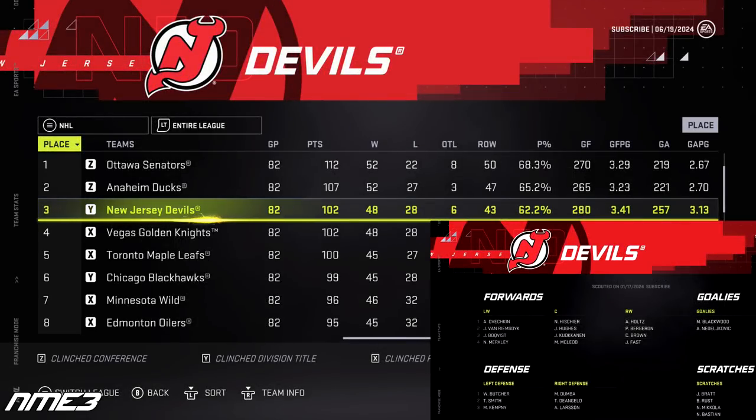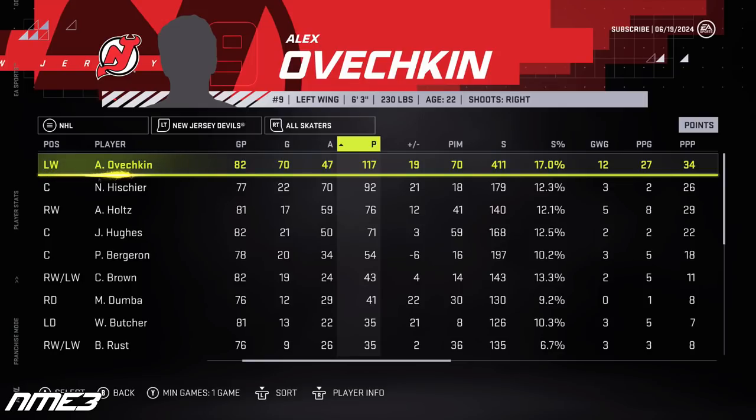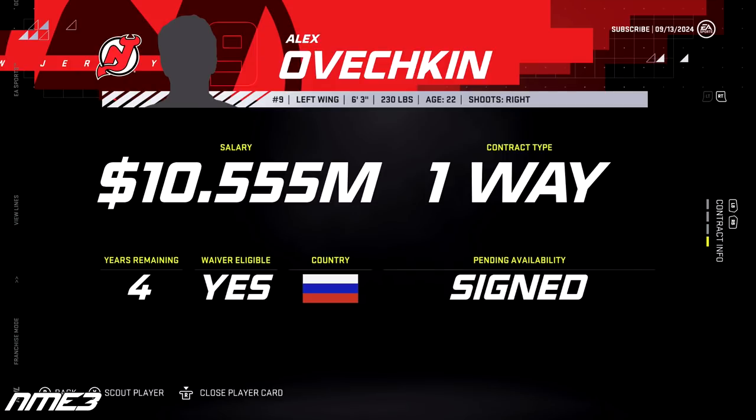New Jersey has a huge season finishing 3rd in the NHL and making the playoffs for the third straight season, but once again they lose in the first round, this time to the Washington Capitals. The new OV absolutely exploded this season with 70 goals and 47 assists for 117 points. In the playoffs he had another 5 points in 7 games. In the offseason he wins another Maurice Richard Trophy and re-signs with the Devils on a 4-year deal worth 10.5 million dollars per year.